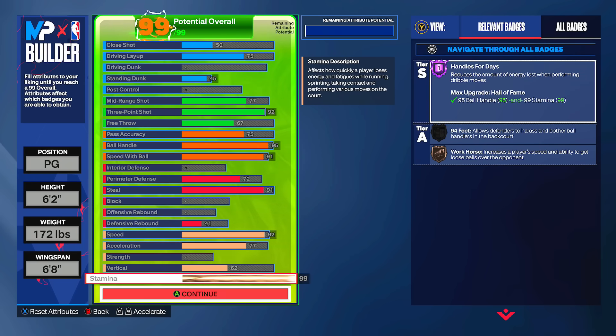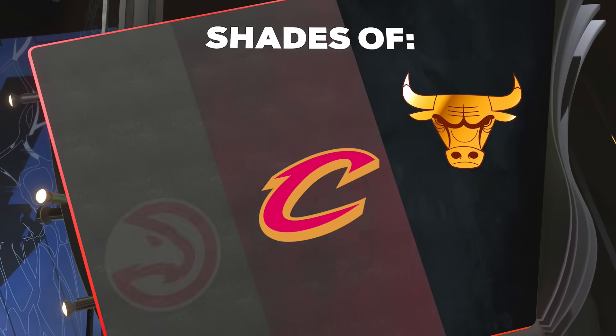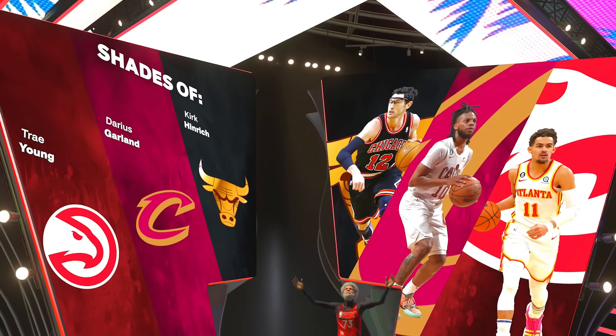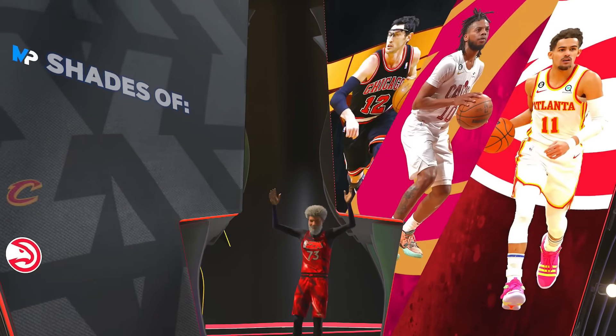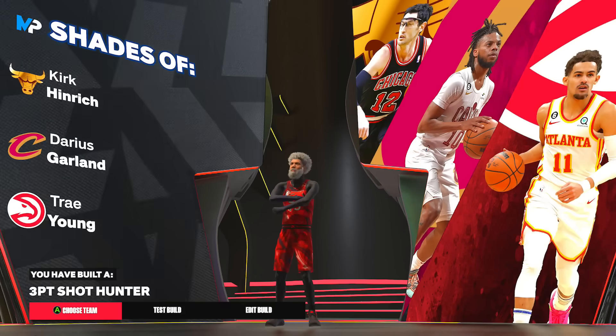You can go 75 perimeter to get bronze clamps, or keep gold glove — it's up to you. I finished with 99 stamina. This is a very solid build for most modes, maybe not 2v2 due to lower perimeter defense, but you can walk up and take the ball with gold glove. The build name is Three-Point Shot Hunter.